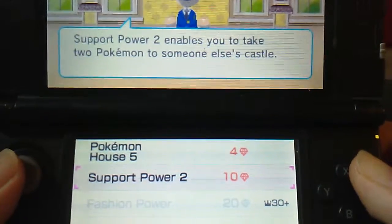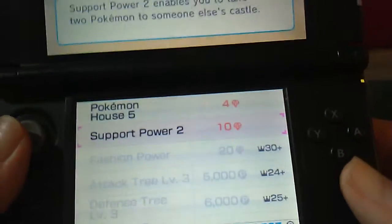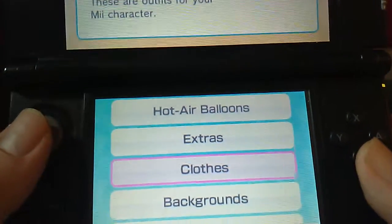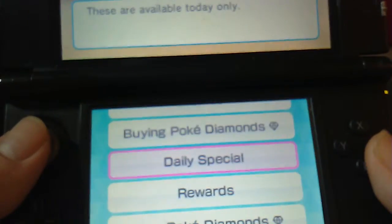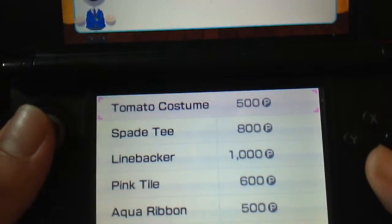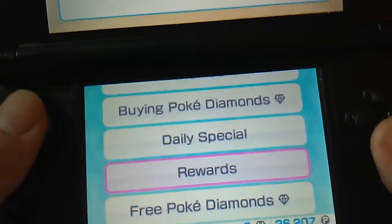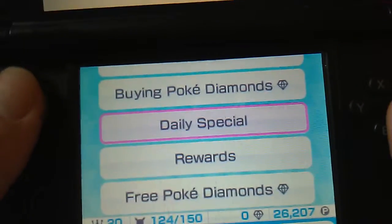Support Power 2 enables you to take 2 Pokemon to someone else's castle — I'm not exactly sure what that means. You can buy clothes, and a lot of things you can buy with in-game money. The diamonds are what you'd have to pay for, but you can earn them. This game is pretty generous with giving you diamonds.